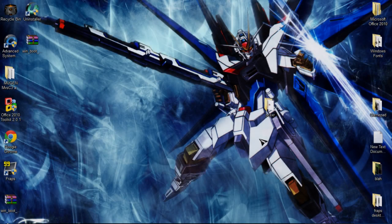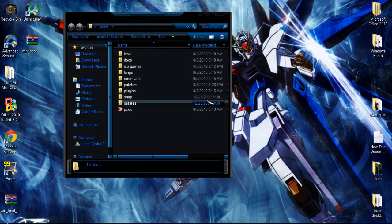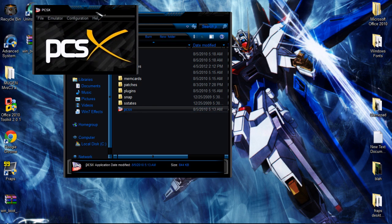Hey guys, today I'm going to be showing you how to get Pac-Man World for your laptop or desktop. There's no need for installation or anything — all you have to do is just download this folder I'll be providing. The link is below. Download it, save it to your desktop, and this is the emulator — open up the emulator.